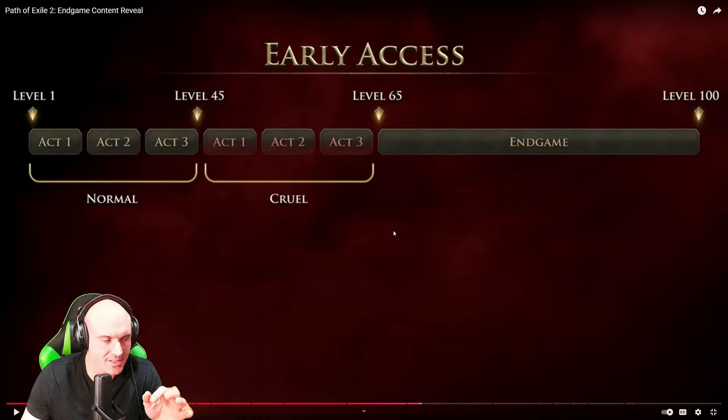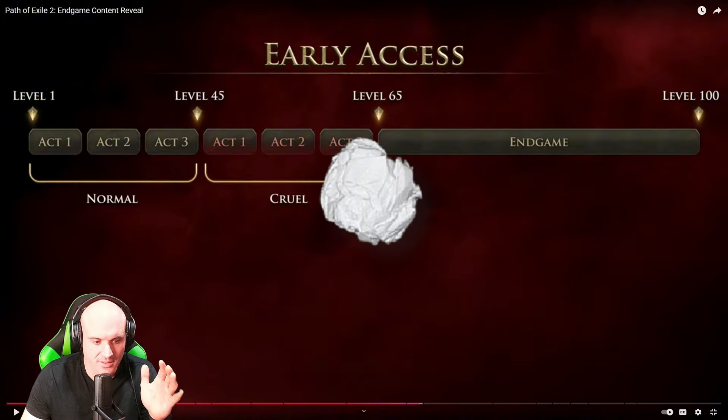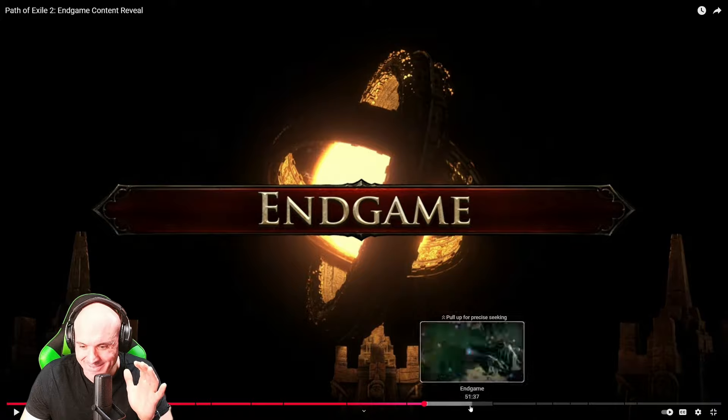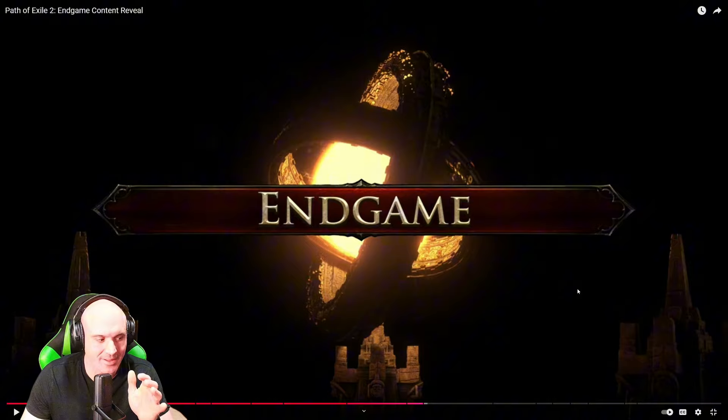So early access includes Acts 1 through 3 on Normal difficulty, then Acts 1 through 3 again on Cruel — which is a bit harder. You should be around level 45 finishing Act 3 the first time, and around level 65 finishing the second playthrough. After that, you go to end game to level 100.